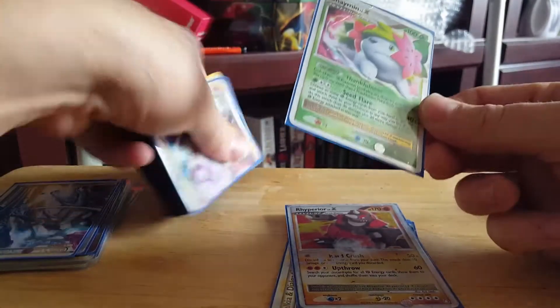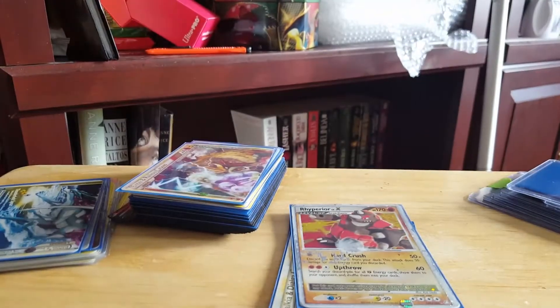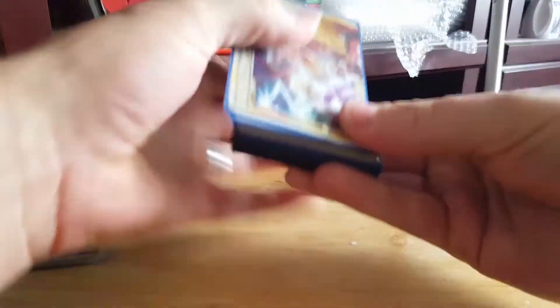This is the Shaymin that he told me was also damaged. You can see the fold on the corner. Sometimes I do trade for damaged cards and stuff like that — he told me about the Raikou and Suicune, you can see the scratching on it. But I need to know in advance so we can adjust the trade value properly.